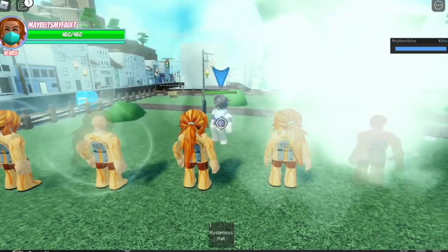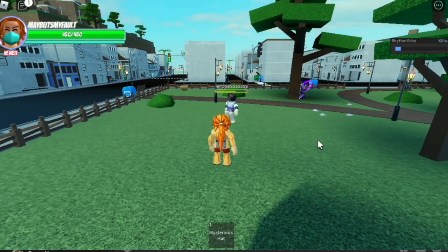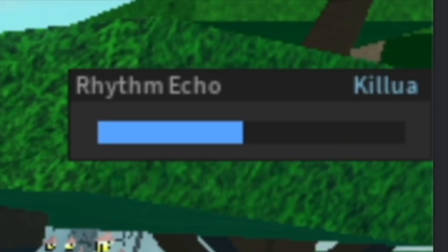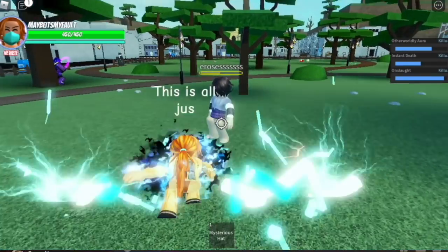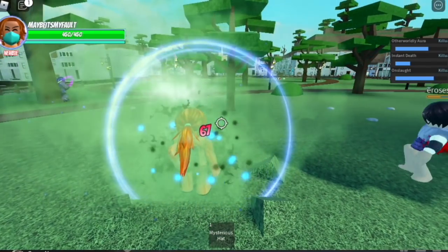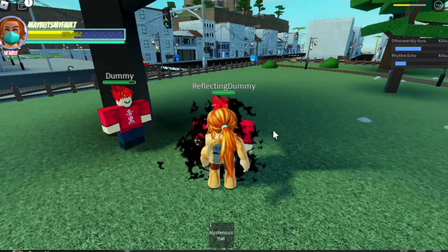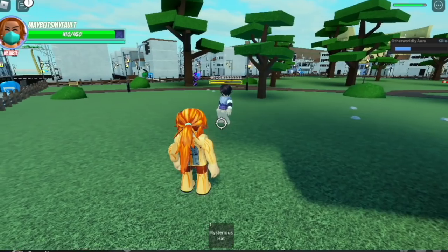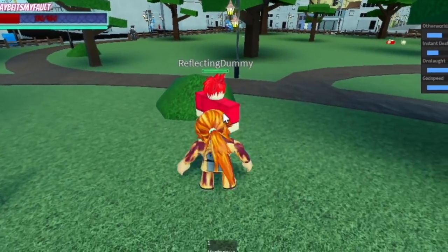Next, that skill is called Thunderbolt. Next skill — I really like this one: after images of you. You can transfer to whatever image you choose — it's called Rhythm Echo. Next up, we've seen this one before — it's called Onslaught. We've seen the R and the Q skills. Next stop — we still have Instant Death, I haven't shown it to you yet. There you go — instant death! And the V skill — see that — that's a mini blink.